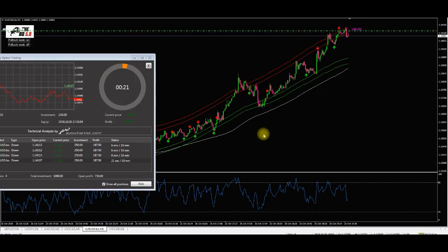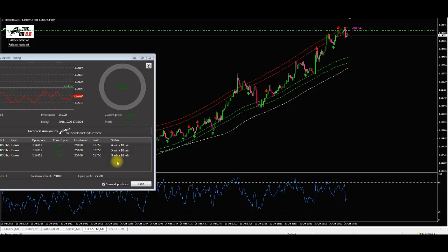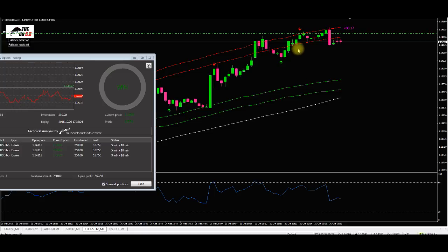I'm actually kind of shocked — the first trade I've taken with this strategy is a win. Now, we can see that this trade, if we zoom out, is massively against the trend. I don't recommend trading against the trend — trend is your friend, always trade with the trend. But sometimes we can counter trade against the market if we get some strong indication. So at the minute we are one-nil. Now, if we get some kind of indication the market is going to reverse, I will get into trades against the trend. The reason I like this trade is we have a very strong divergence on the RSI.